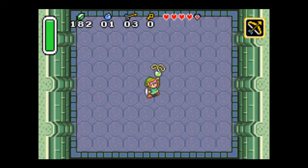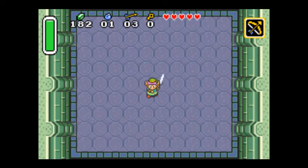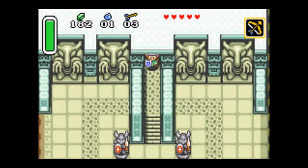Then there's the Pendant of Courage. This is what I need to go get the Pegasus Boots from Sahasrila. And that was the first dungeon.